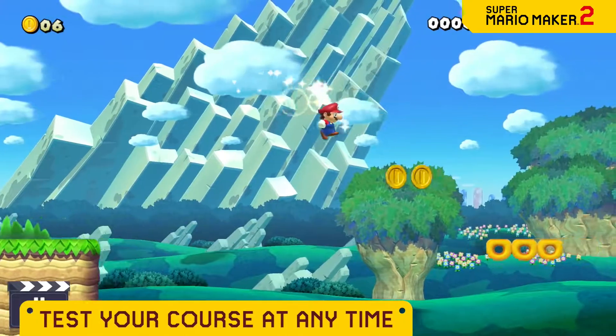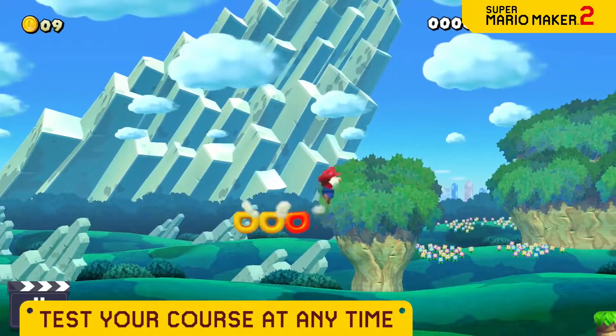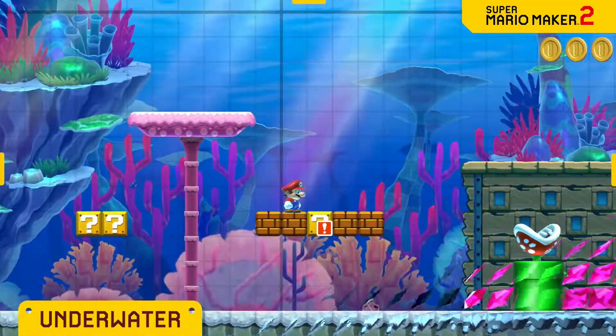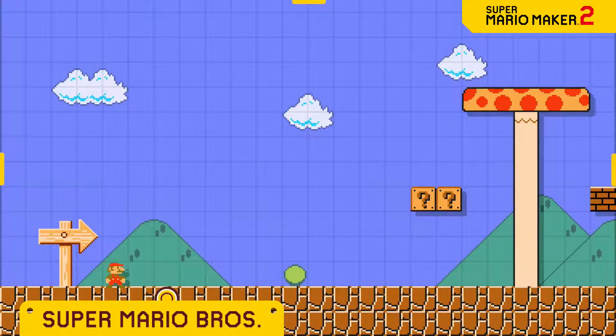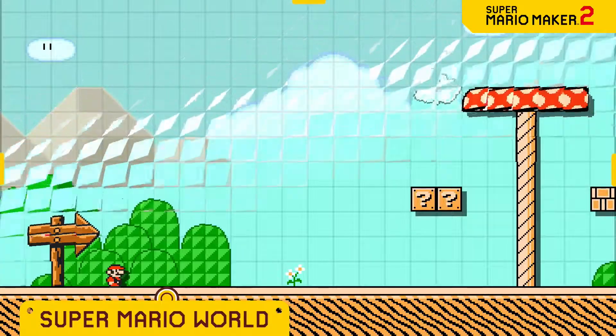Taking a course you're working on for a test drive is a snap, allowing for rapid-fire experimentation. You can change the course theme, whether it's underground, underwater, castle — your choice. Even the game style itself can be altered, with options like Super Mario Bros., Super Mario Bros. 3, and Super Mario World.